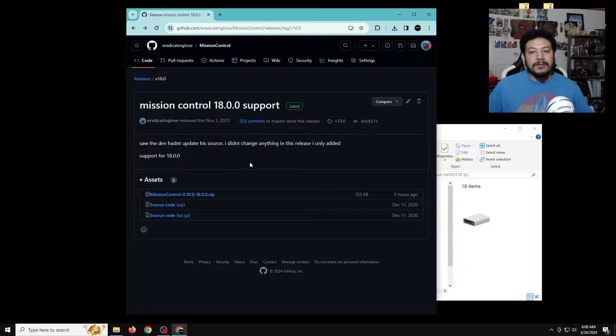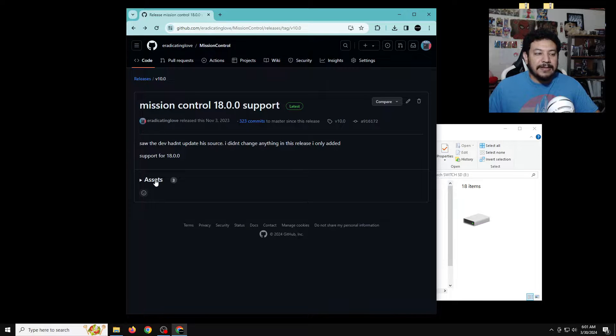The compatibility list is pretty big. I'll probably put the list somewhere on the screen or a link in the description so you can check it out. For now we just need to download this one zip here, so look for the assets area. If it's not showing, you just have to click on the assets area to expand it.